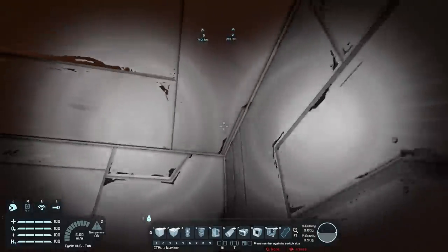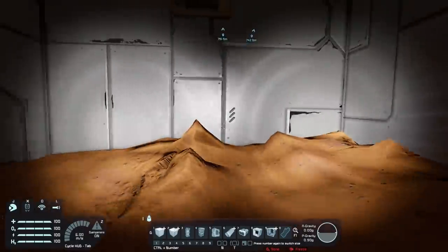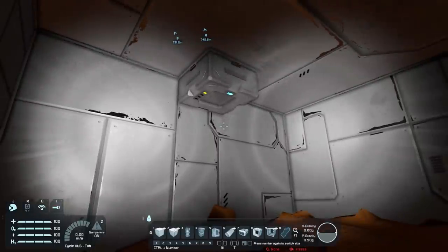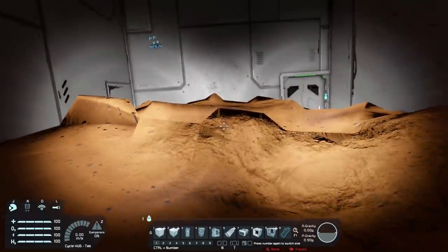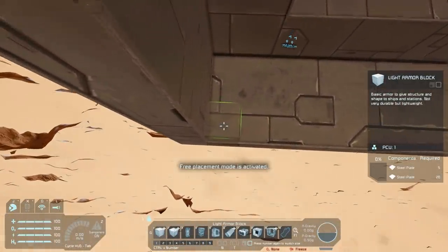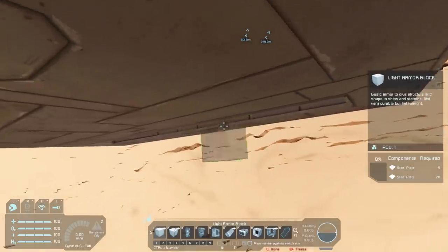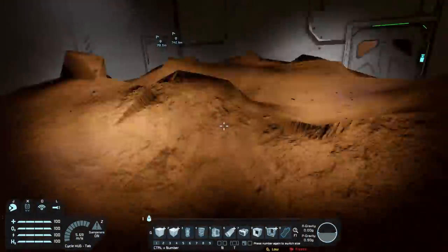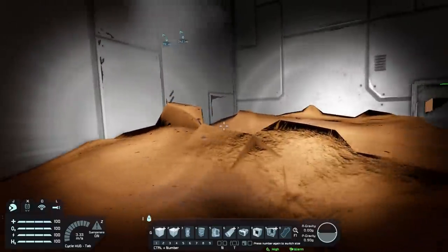It doesn't seem to be doing anything. Let's give it a couple more minutes. The door is closed and the building is definitely touching the ground everywhere because we saw it go all the way underneath. So it looks like it is not possible to pressurize a room using voxels as one of the sides. You have to actually connect everything with blocks. So if we were to connect blocks on the bottom underground, we should see the room pressurize. You do need to have blocks on all sides — voxels or planet ground cannot be one of the sides. You have to have blocks underneath.